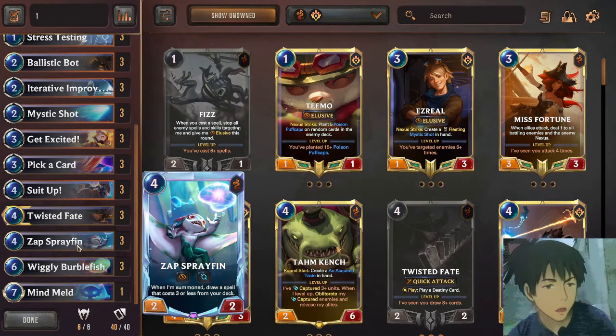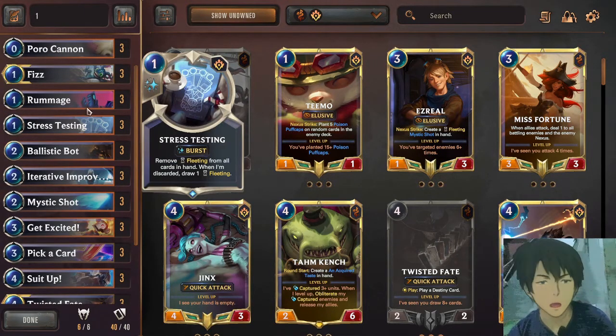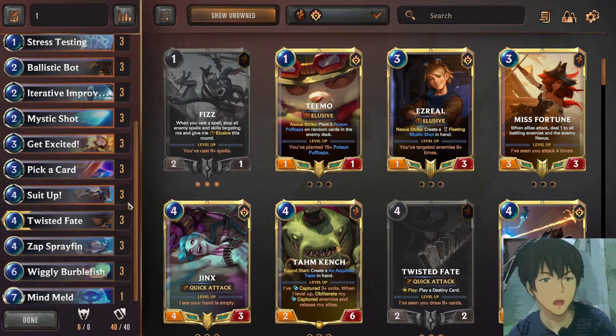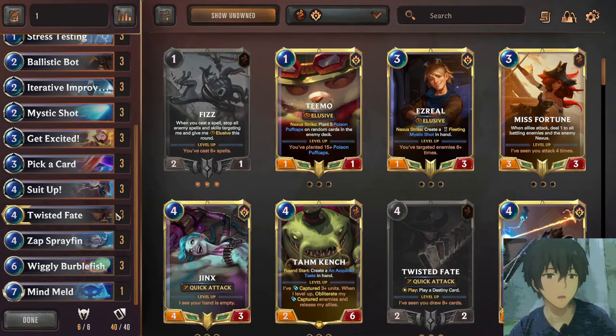The last card in the puzzle is either Zap Sprayfin, or if you have Stress Testing — you discard Stress Testing in the effect of Rummage. Stress Testing, if discarded, draws you one more card, so that's eight out of eight. So easily, at turn five, you can flip Twisted Fate.